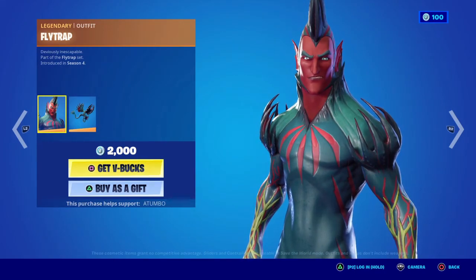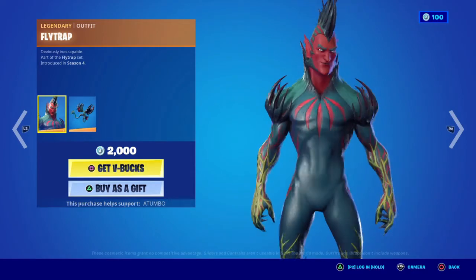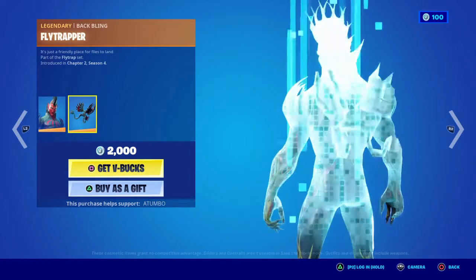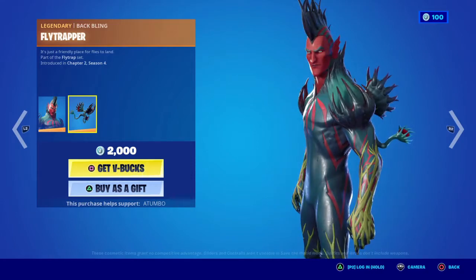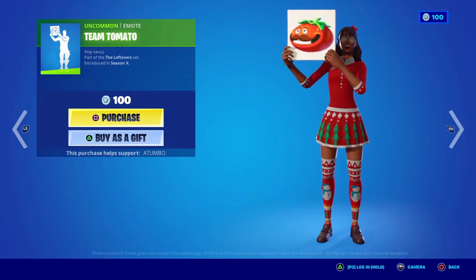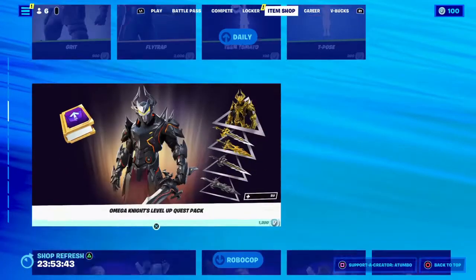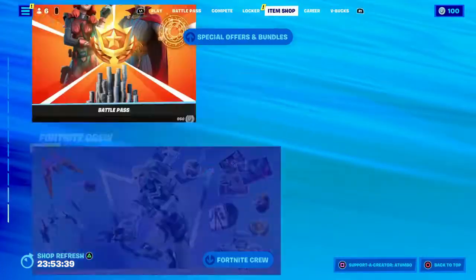Flytrap is back — I have not seen Flytrap in ages. This was supposed to be a ripoff version of Vision, so it only makes sense with Multiverse of Madness just coming out. Still a neat skin. The Team Burger, Team Tomato, Punch, and Nickel Tea pose are back. Also the Omega Levels pack, Robo Cup — the rest of the item shop is still the same.